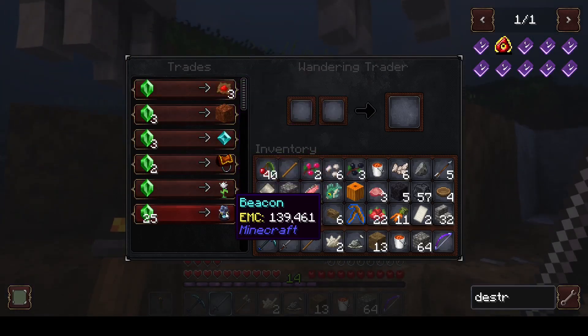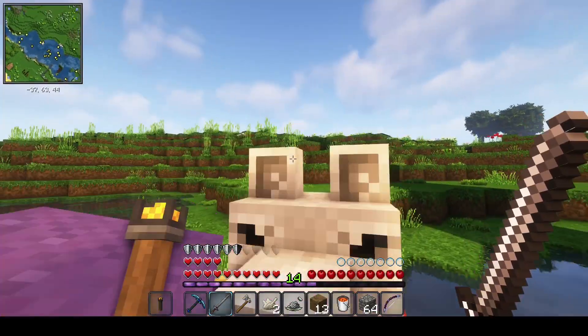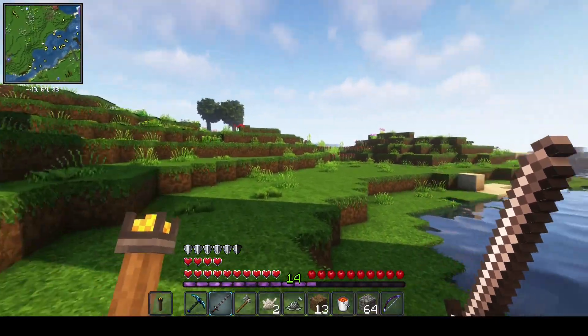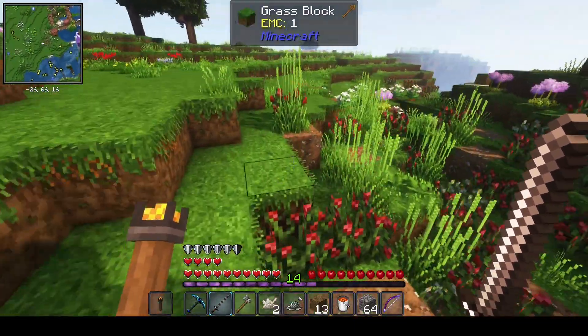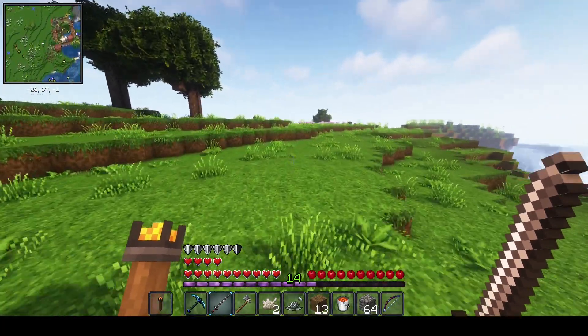He's got some red dye and a beacon. That's cool, but I don't think it's worth 25 emeralds. There are a bunch more strawberry bushes here because this is where I spawned. Is that a chest over there?